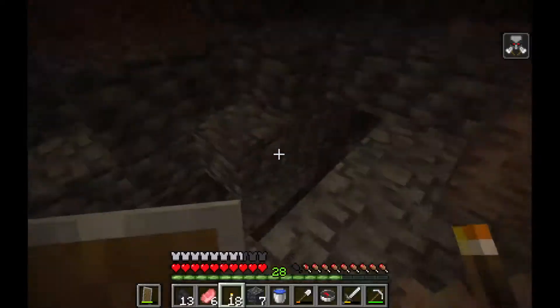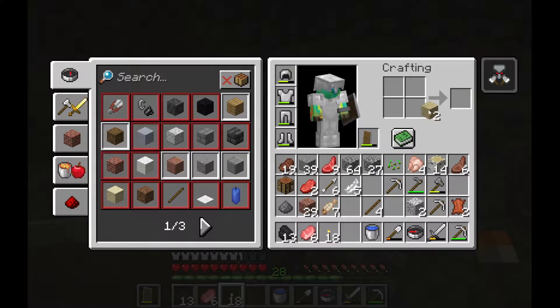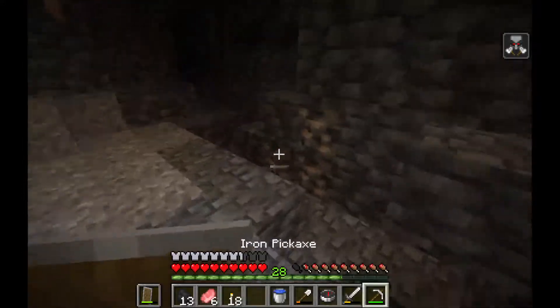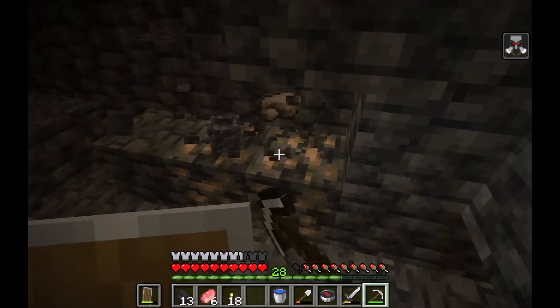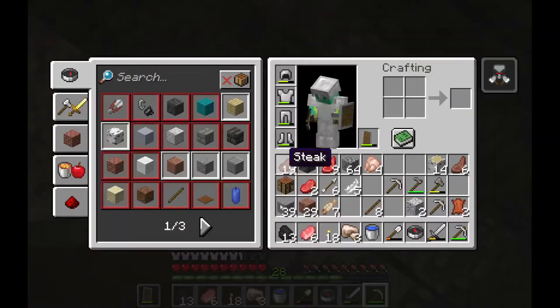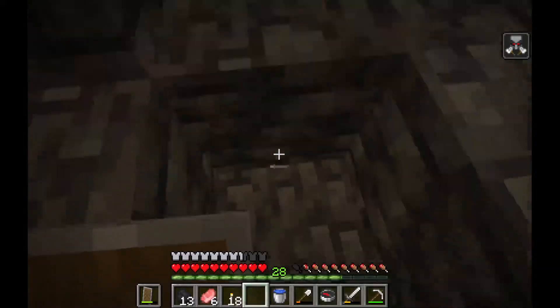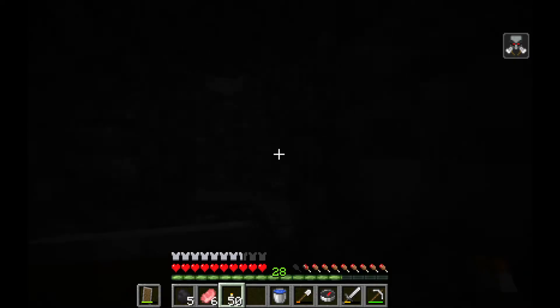Let's dump out some of this stuff in my inventory that I'm not going to need — dirt, glass, wool. We'll make these into sticks real quick. We can get rid of cobblestone and gunpowder. Let's make some torches real quick. Is there anything up there? I think it might be a dead end.